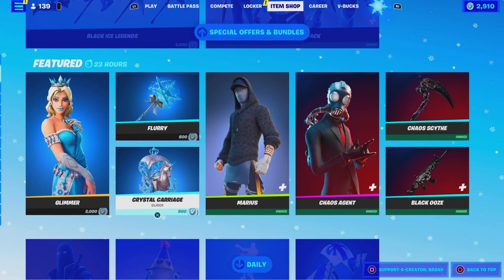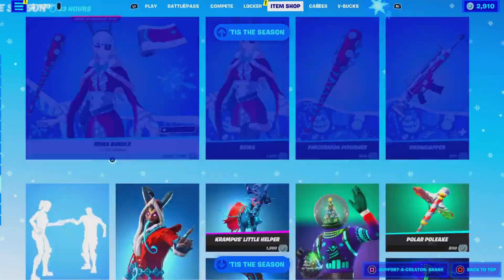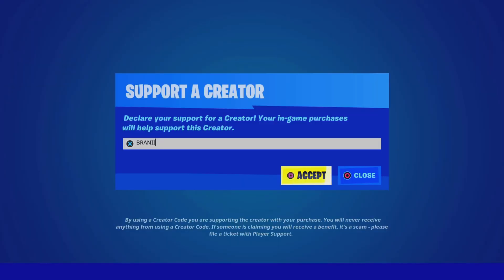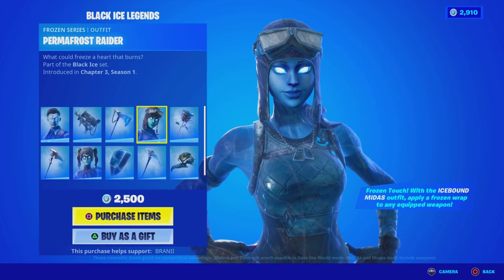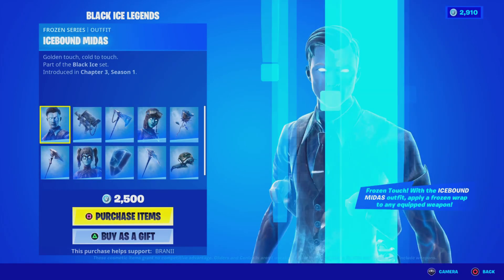Alright guys, welcome back to another Fortnite video here on the channel. Before we get started with today's video, if you guys are going to purchase anything new from today's Fortnite item shop, be sure to use supporter creator code BRANNY with 2 I's, as I am an Epic Partner with Fortnite, hashtag ad. Shout out to all the amazing supporters using my code, and shout out to Fortnite for the creator code. If you guys want to be gifted the brand new Black Ice Legends pack, make sure you check out my Instagram and Twitter at BRANNYYT, as I am gifting it over there. And make sure you join the Discord server down below in the description.